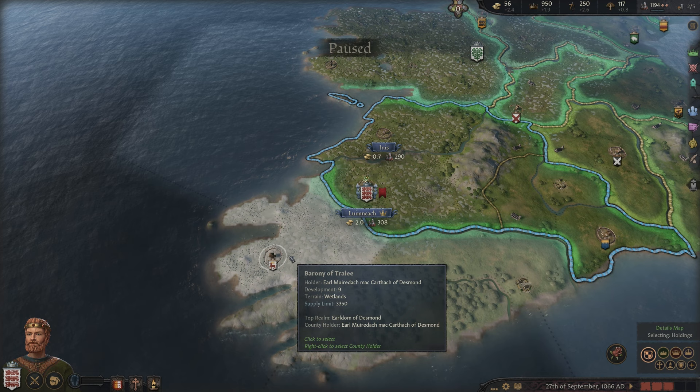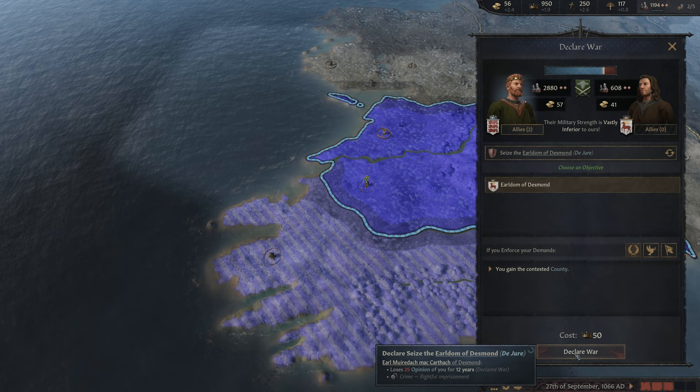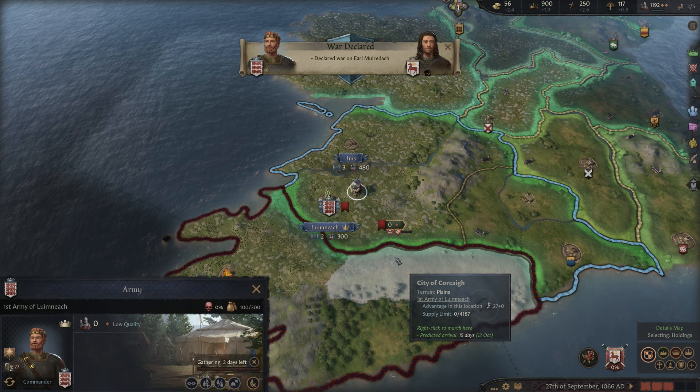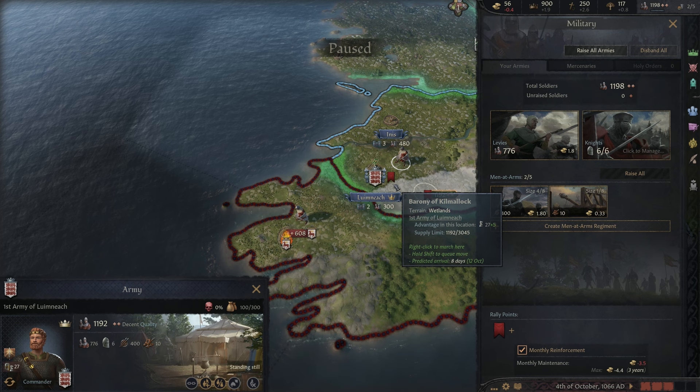So what we're going to do is come over here, right-click on this guy, and declare war. We're going to seize the whole county there, please and thank you. We definitely have more troops than he does, so this should be a pretty easy war. We'll go ahead and raise our armies. Give it a tick or two for our armies to populate. We have 12 knights, 776 levies, 400 men. So yeah, this is all we got.